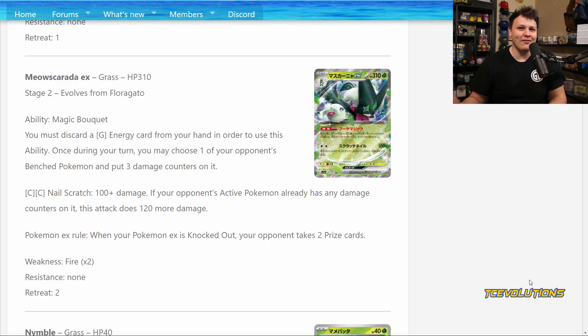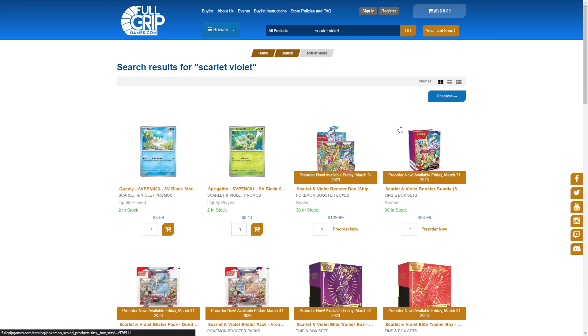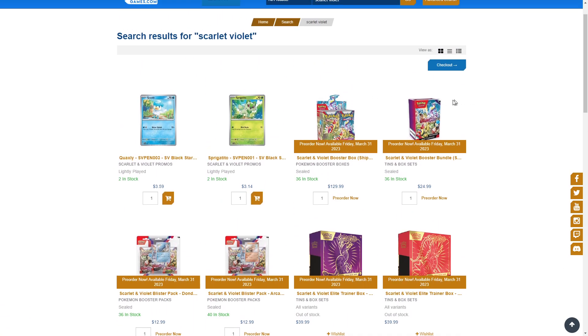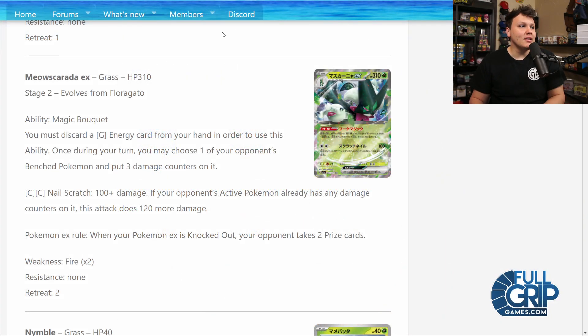It feels kind of bad though, because they already have a full new set being released pretty soon for them, and we still haven't even gotten Scarlet and Violet. But speaking of Scarlet and Violet, pre-orders are available over at FullGripGames.com for their sealed products. Go to FullGripGames.com, link will be in the description as always. Let's get into this Triple Beat set review.